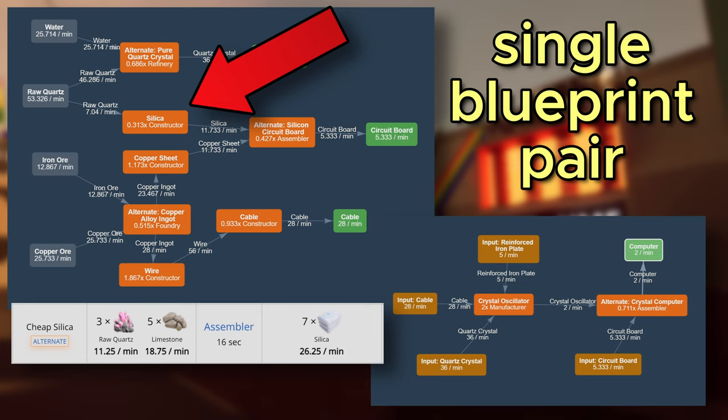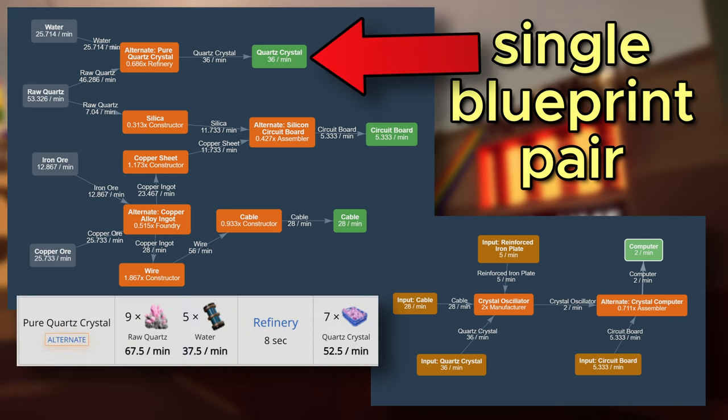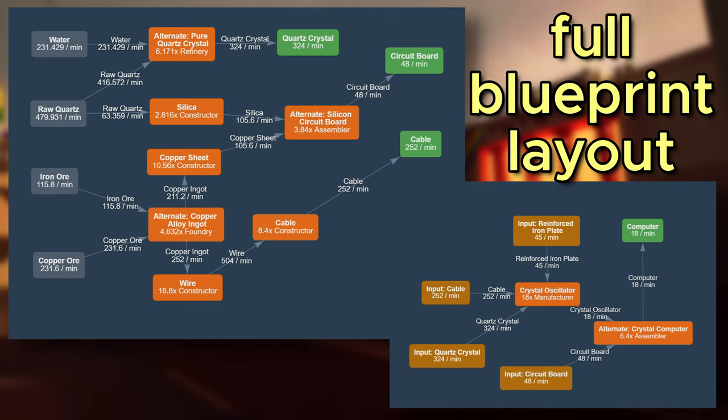Compared to crystal oscillator production, silicon boards use only a fraction of quartz, which is not a big deal. There is an argument for using the cheap silica alternative recipe, but we have limited space and I was not in the mood to add an extra manifold just for limestone, plus we would need to house an assembler or a silica constructor. Where it really makes sense is in the production of quartz crystals: using the pure quartz crystal recipe saves 30% on raw quartz. With a Mark 4 belt capacity of 480 units, we can see a reasonable limit to our computer stacks — with 2 manufacturers per stack, this number would be 9.